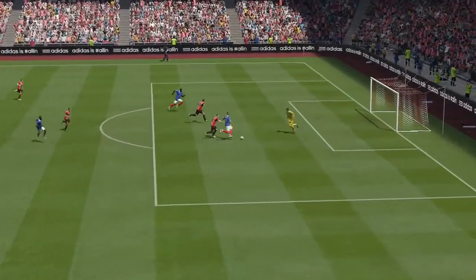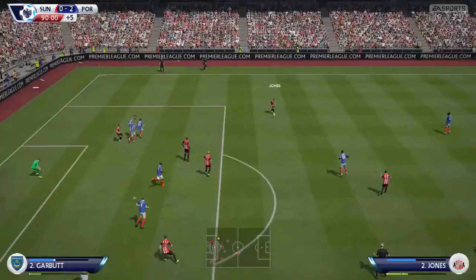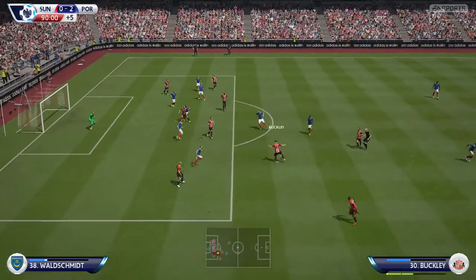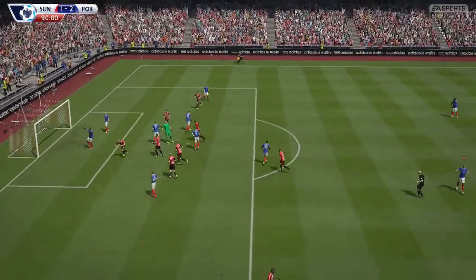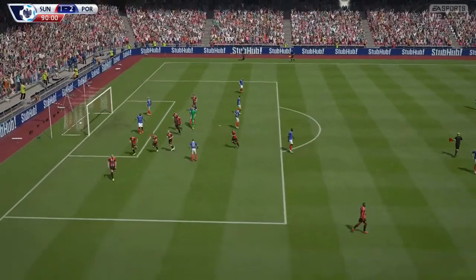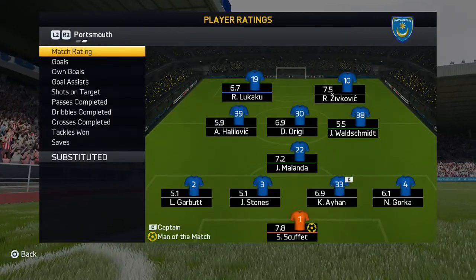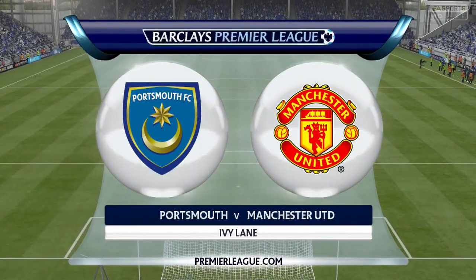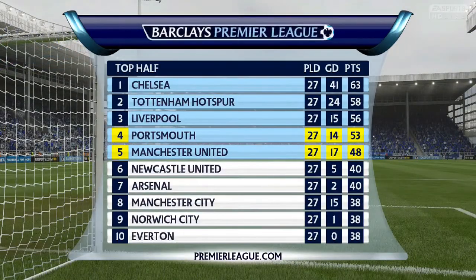It would be a very crucial 3 points as we're on a mission to try and catch third place, and we don't want to let Manchester United catch us either. Unfortunately they do get a consolation - Buckley plays the ball across to a striker whose name I can never pronounce, but he scores a pretty good header. I don't know why Scuffett came out - you don't tell him to but he still does - and I'd like to somehow stop that because it's really annoying.